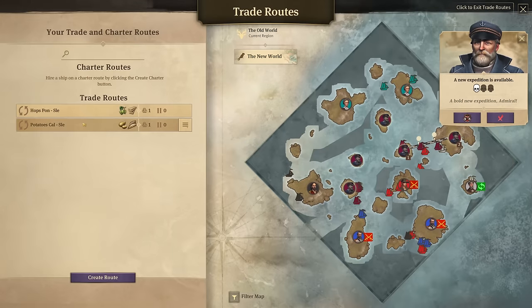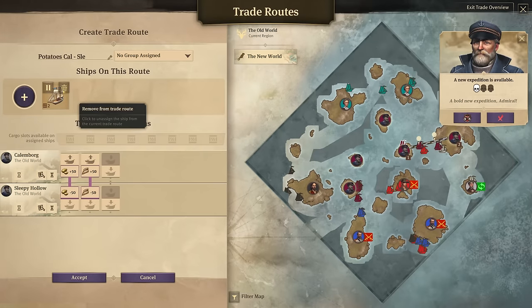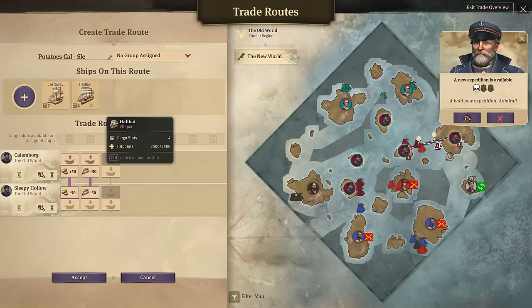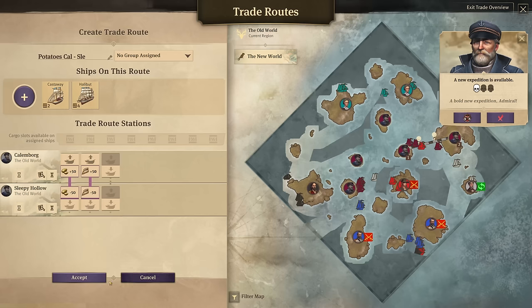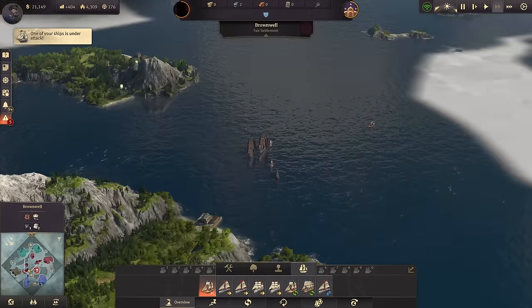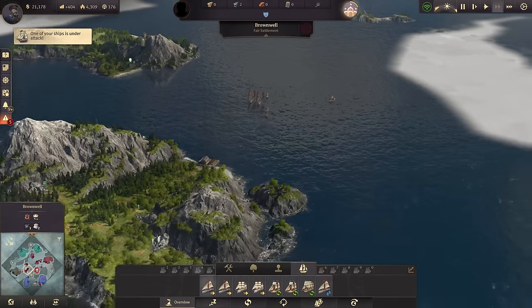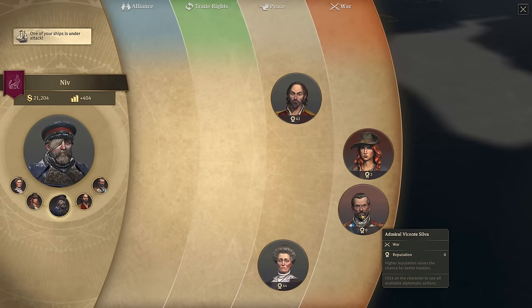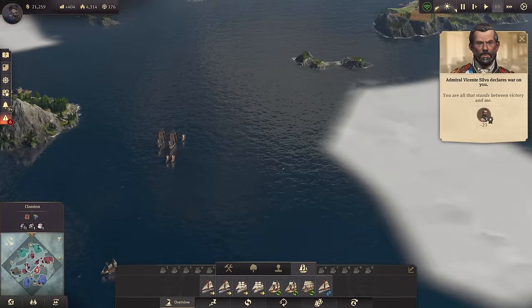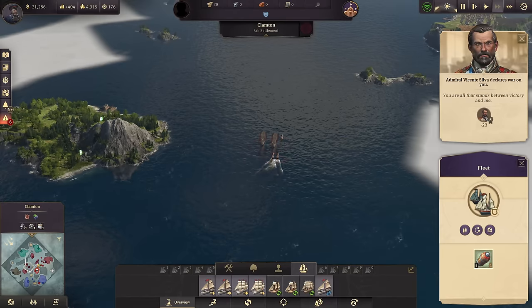Let's use Halibut to replace Castaway on the route - Castaway will no longer do this, and it's really just Halibut now because the volume is high. And there's the war declaration - the Admiral declared war on us. At long last, he actually declared war, and with that we are at war with our first opponent.